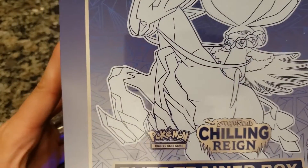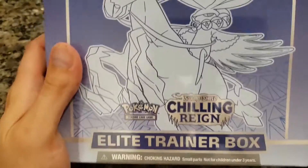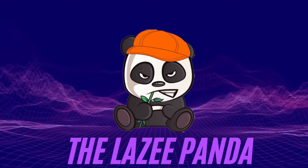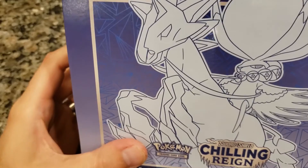What's going on? It's Chilling Reign Elite Trainer Box time! We're gonna open them up with the Lazy Panda! This is the Night King Edition. Here we go.